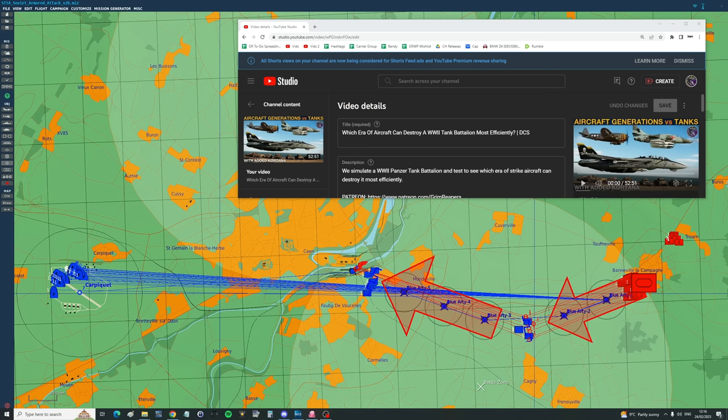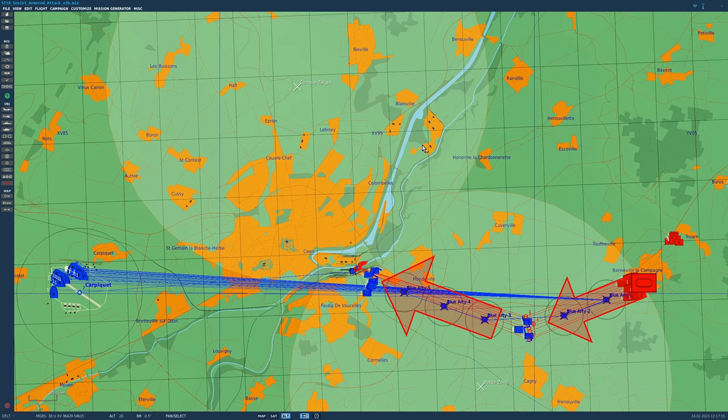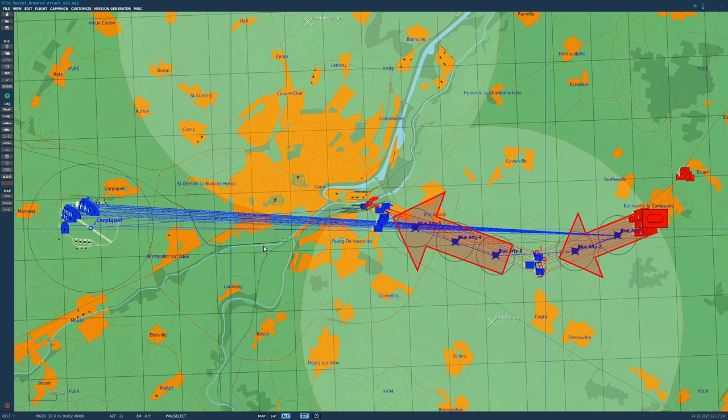Hello valued viewers, hope you're all doing well. Last week we did which era of aircraft can destroy a World War II tank battalion most efficiently, and it was not a massive surprise — fourth gen won. Today we have a variation from Cortana, a continuation of last time. We're up against a late Soviet tank regiment. I've had to make some swaps but it's roughly analogous, the best we can do with some service stability limitations.